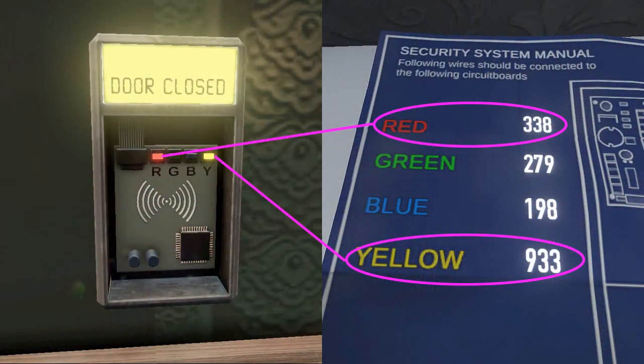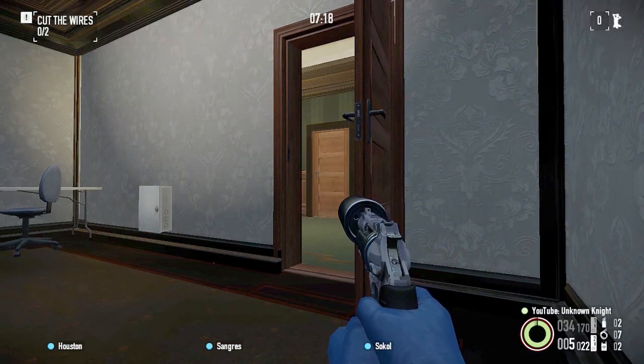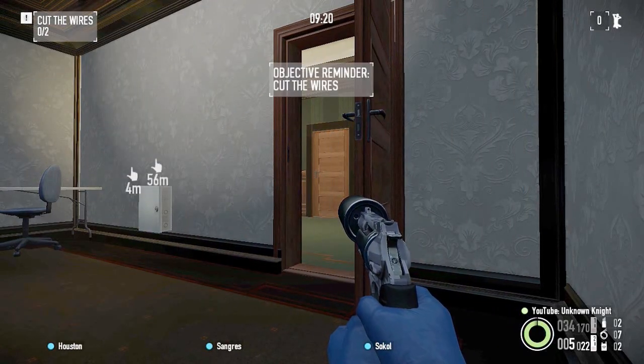Next, the numbers on the manual. Sometimes the first digit of each number can be unique, so it would be easier to just remember that instead of the whole string. And lastly, the lazy way for a lazy payday: 2 minutes after the start of the wires objective, the game will automatically reveal the first box to cut, and then the second after an additional 2 minutes. That's enough time for a quick trip to the kitchen or a toilet break.